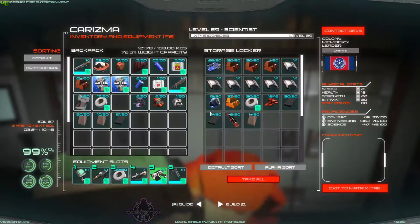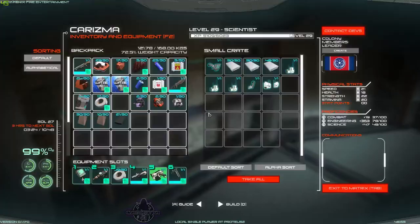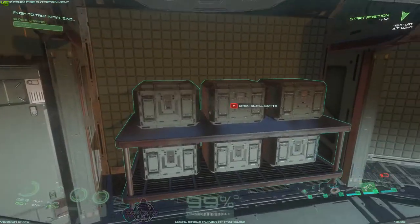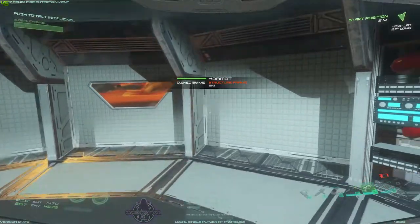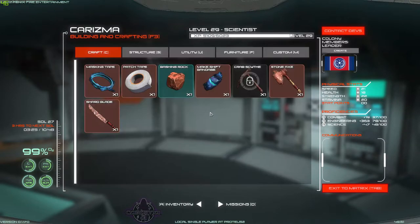I've got a storage locker there with lots of things in. I've got some crates as well. I wanted to put it up where the windows were, but you can't put a window in if you've got the crates there. You used to be able to put it up and then put a window behind it, but it's not letting you do that anymore.